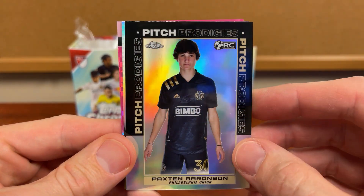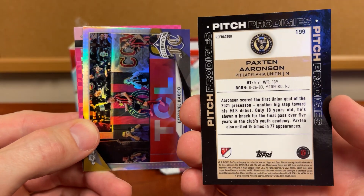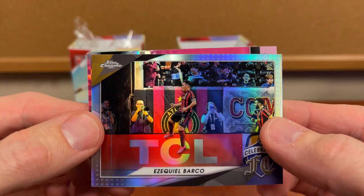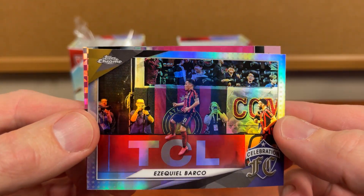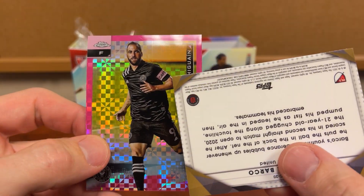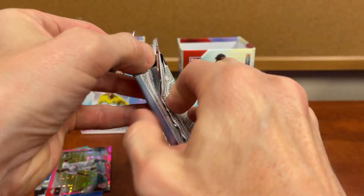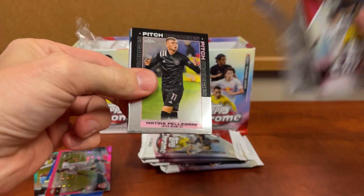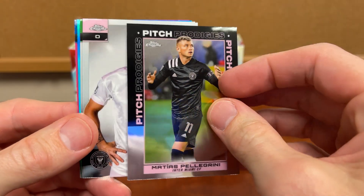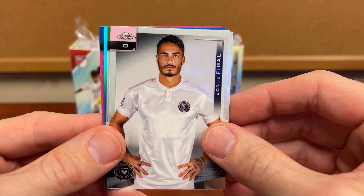Looks like that one is going to be a prism of Pitch Prodigies. Just this whole pack is looking — that's a refractor, so that'll be a nice one. That's kind of a cool pick. And then when we're going to get one of those in each pack again — look at that, a pink! Yeah, it's going to be getting some pretty cool cards so far.